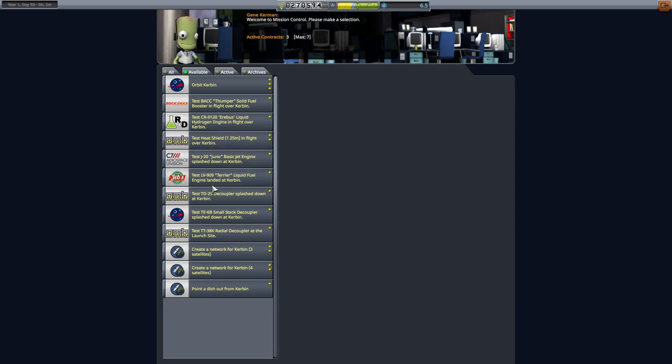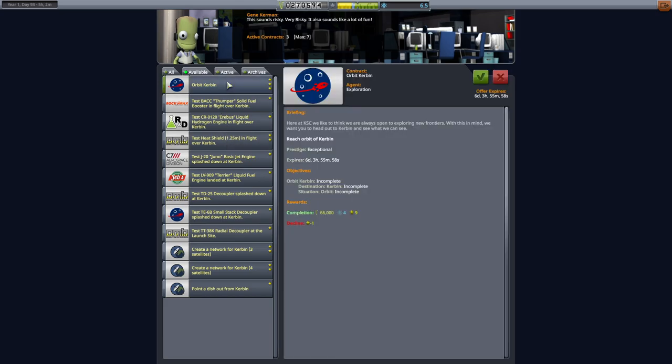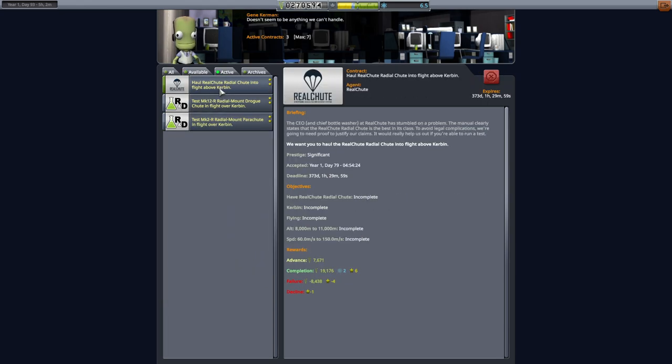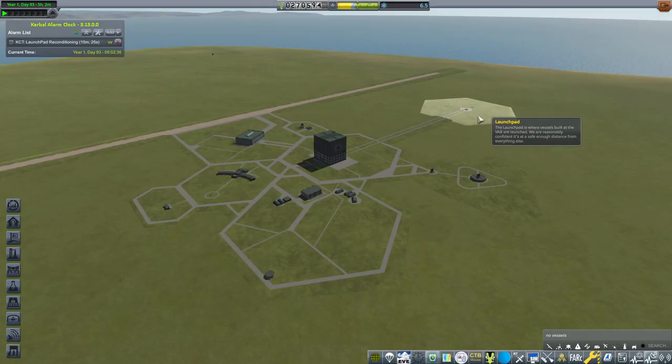When looking over all the contracts, the main one we'll need to look at is the Orbit-Kurban contract, because that one will be the most important we'll be taking on today. We also have some assignments to haul the reel chutes, the radial mount drogue chutes, and the parachutes in flight over Kurban, so we might actually also do those.